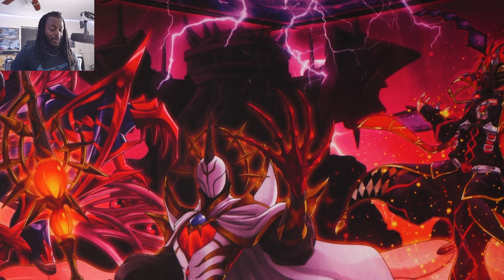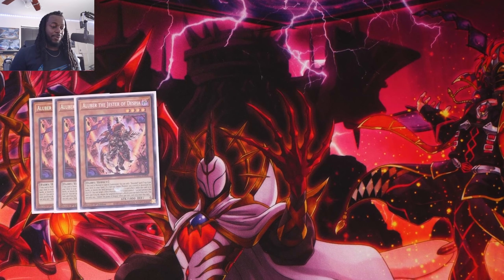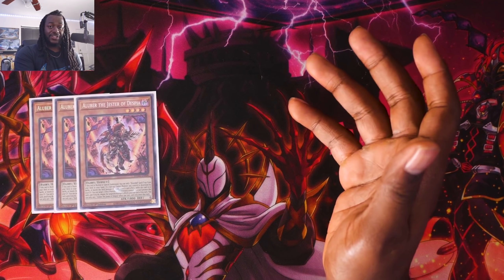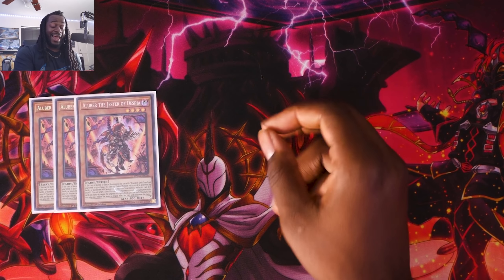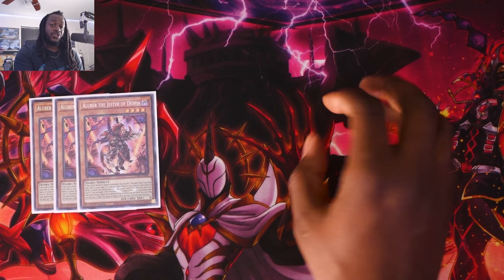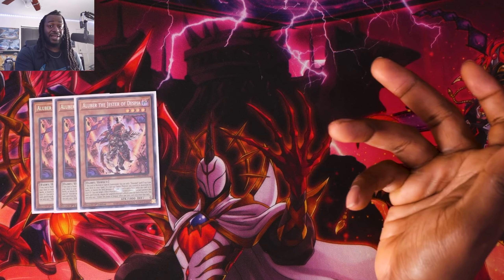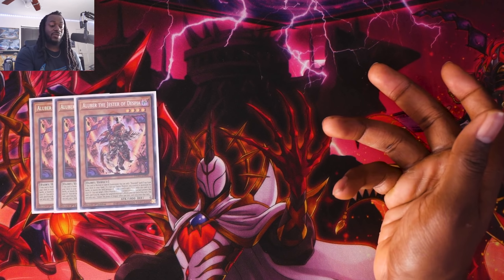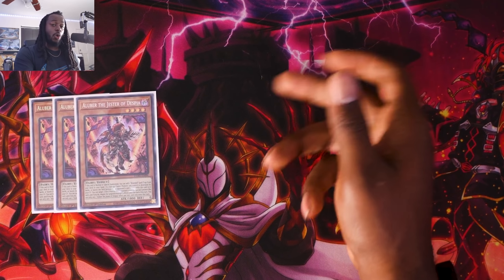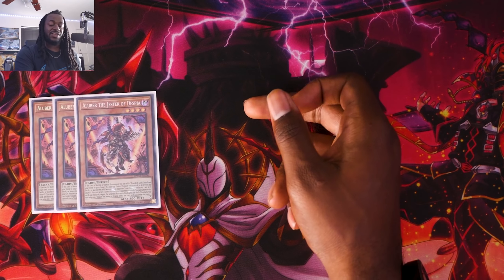Starting off with the main board, the monsters consist of three copies of the newly reprinted Alubar Jester of Despia. This is the central piece of the deck as it allows you to search any of your branded cards from your deck to your hand. One thing a lot of people sleep on is that Alubar can summon himself from the graveyard when one of your fusion monsters is destroyed by battle or your opponent's card effect, and negate a monster on the field. Keep in mind, if you use one effect that turn you can't use the other — if you negate a monster effect you won't be able to search, and vice versa.